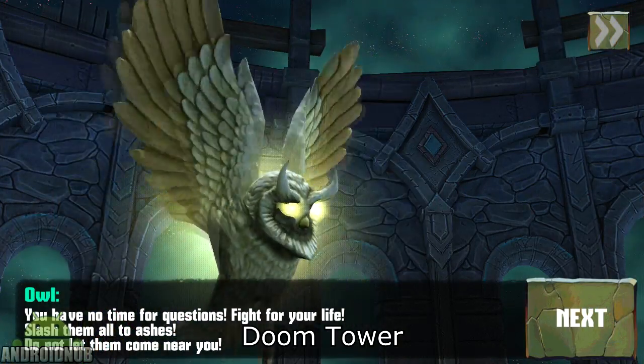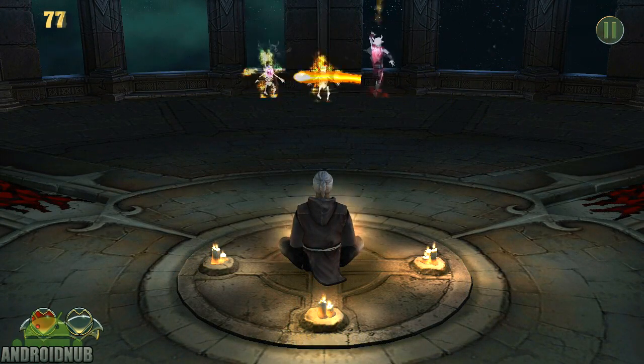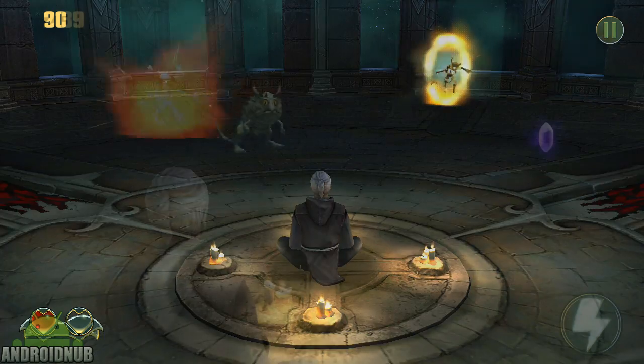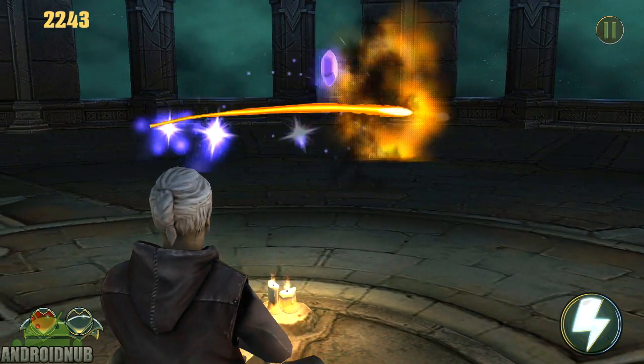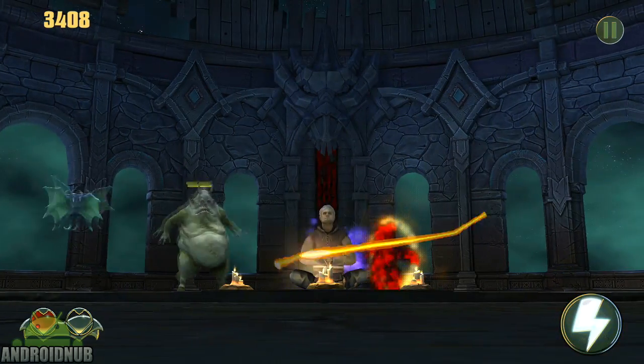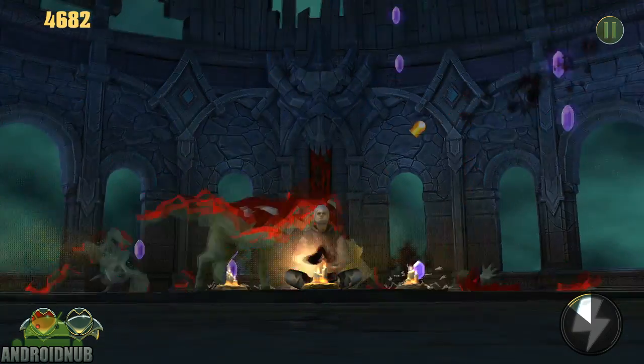Next up we have Doom Tower, published by Yagoda Production. Here's a cool casual game. You play a guy sitting there and enemies appear trying to kill him. The goal is to protect your guy by swiping or tapping enemies to kill them. After each wave, the camera angle suddenly changes. It's fun with the gesture controls, and the graphics are not bad. It's a fun casual game with lots of action.